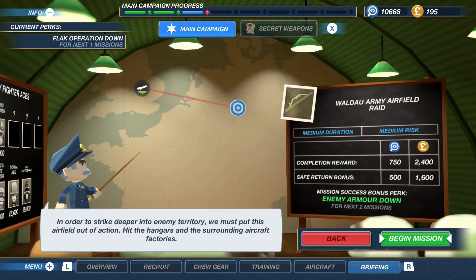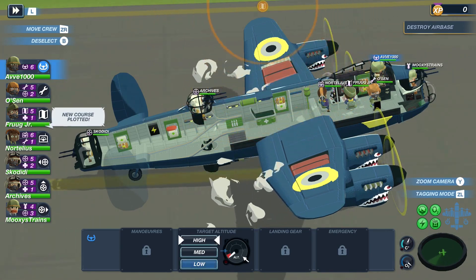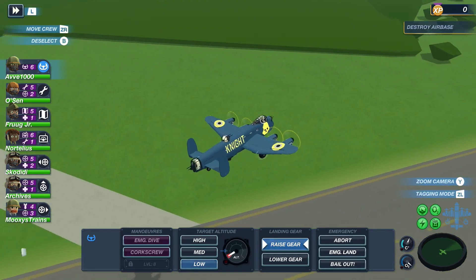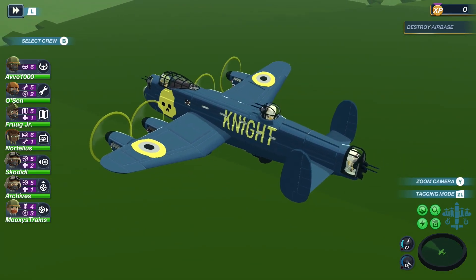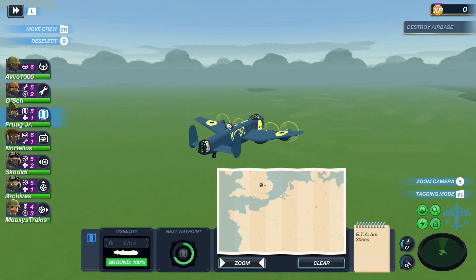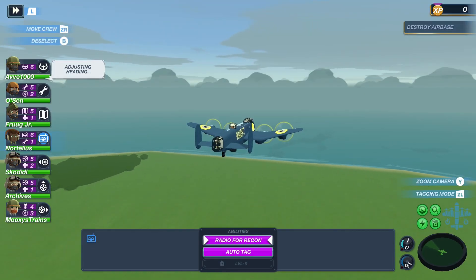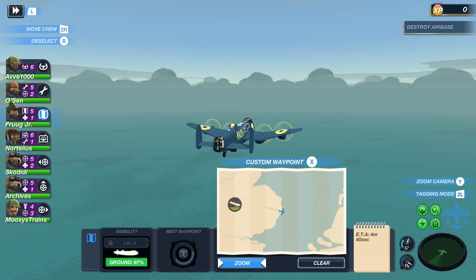I hope everybody is strapped in because we're taking off. Welcome back to Bomber Crew — it's good to have everybody here and it's good to see this airplane back in its original blue paint scheme with wing art and skull on the side and Night displayed proudly. We're going to hope that at the end of this mission it's not all shot to bits. It's going to be a very long mission involving a lot of flying at altitude and avoiding flak, but before we leave the coast of England we'll have Nortelius radio for recon so that Froob Jr. can look for sights to avoid.